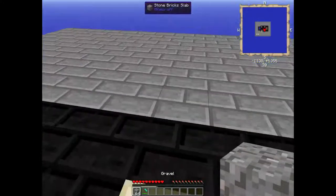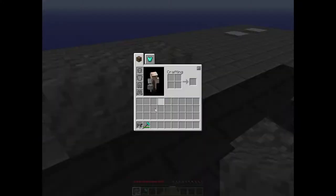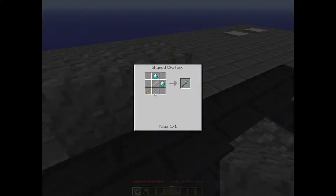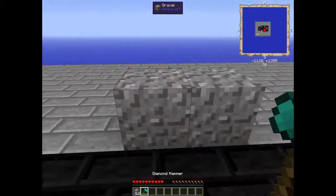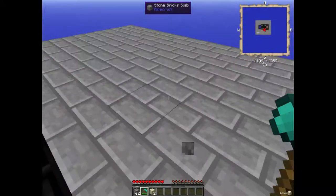All you need for sand is gravel and a hammer. The hammer recipe is two sticks and any type of material — diamonds, gold, wood, stone. You just whack the gravel with the hammer, and that's how you get sand.